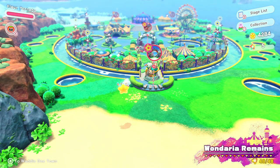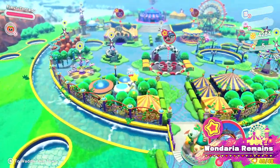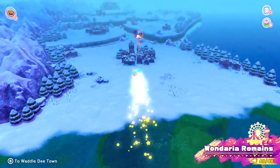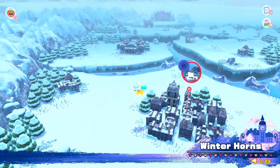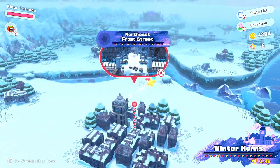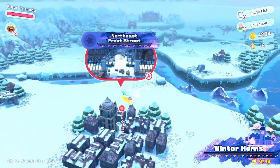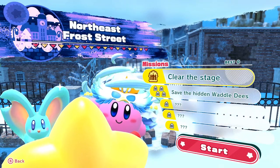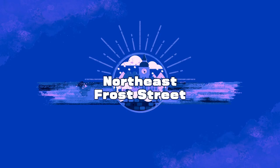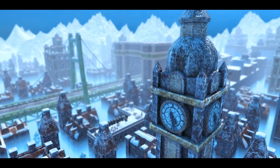Hello ZipaHerd, welcome back to Curvy in the Forgotten Land. In the last episode, we completed one Darrier Remains, and now we're moving on to the next world. Right over this way, this is the Winter Horns, and we have the first level here: Northeast Frost Street. It's like a whole frozen village — so cool. We need to save more Waddle Dees as per usual, and probably a couple of other things along the way. Hopefully everything goes well.